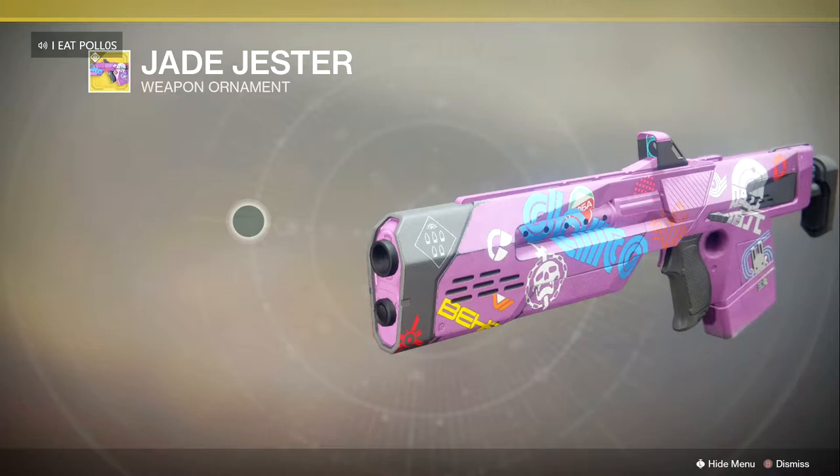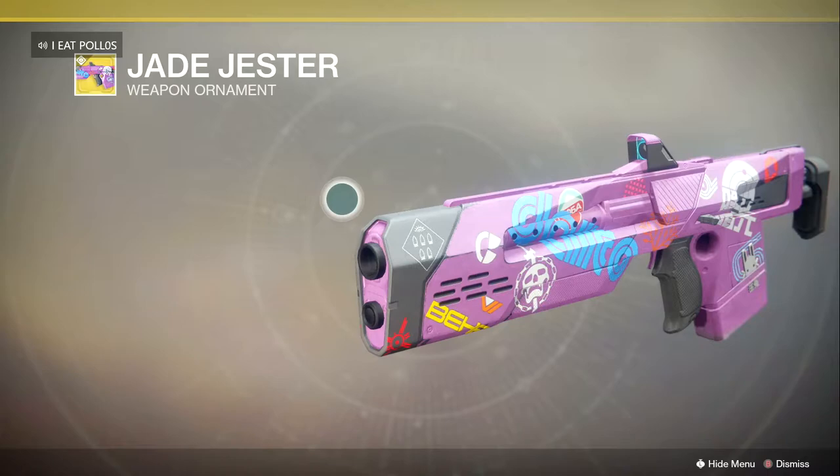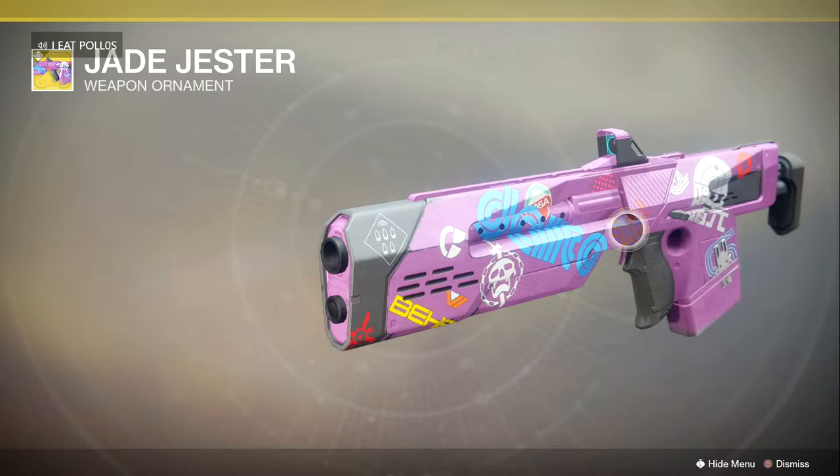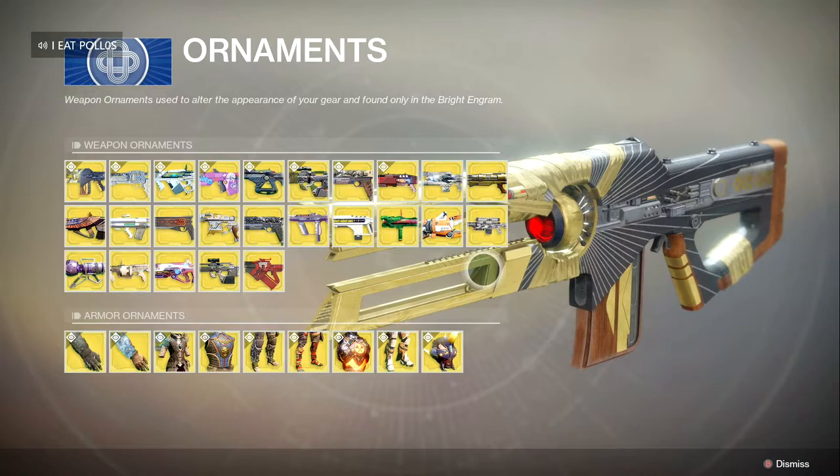The Jade Rabbit has an ornament called the Jade Jester. It has all types of stickers — it's pink, and it just looks good to hold and shoot enemies with. It's got a raid sticker on it too, which is awesome. You use it in the raid and enemies aren't standing a chance.